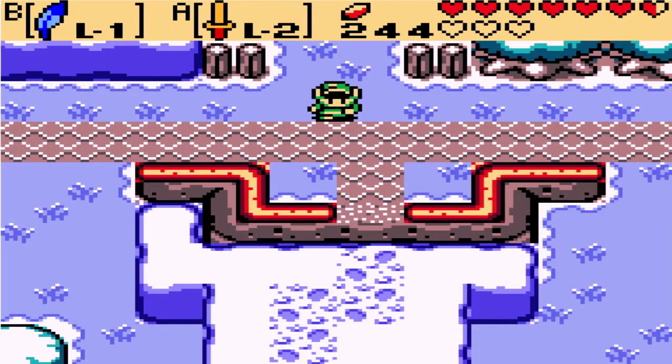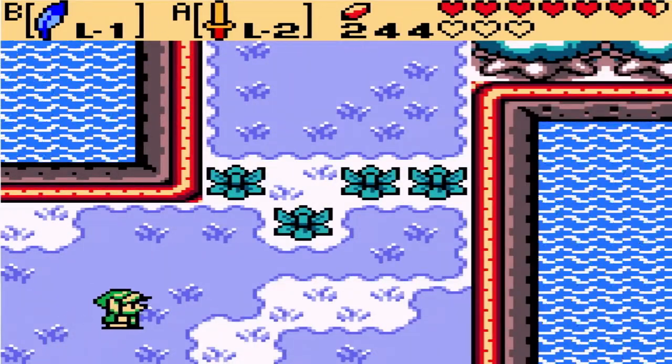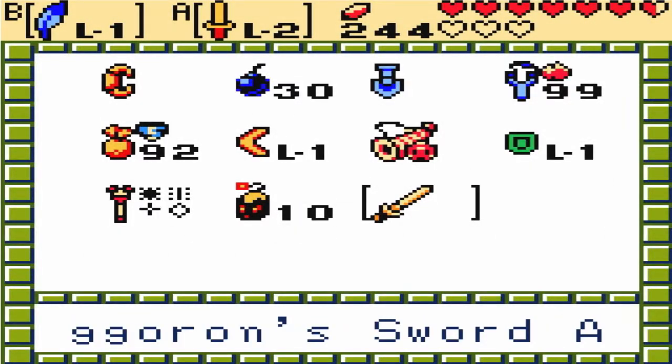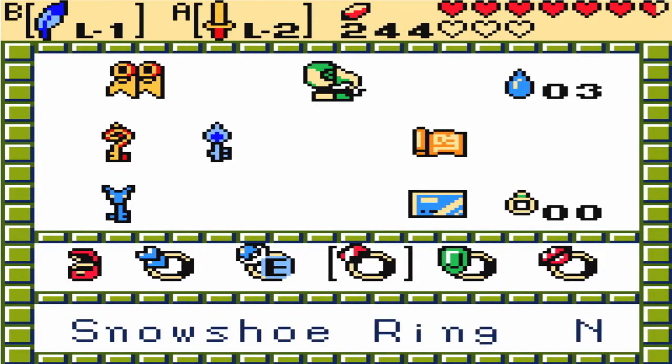Hey, what is up guys? I'm back in the same spot I was in episode 11, ready to move on. So let's get a move on it. Back to the main story. I put all the secrets in. As you can see, I have these and I have the bottom shoes. Plus, I have the blue ring and the snowshoe ring.